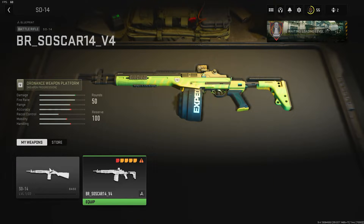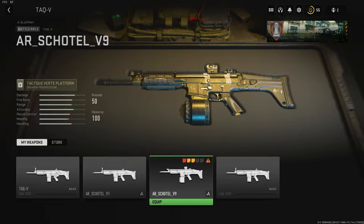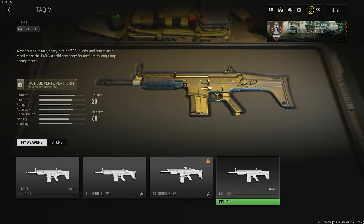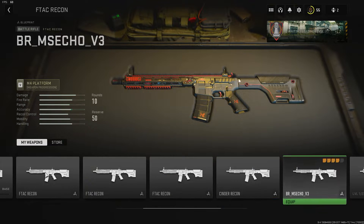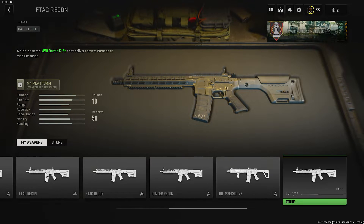TAQ-B14 — that is like a green one. I think that says like Expedition on the side. Attack V — that one might be from the campaign, this one as well. And then the last one doesn't work. F-Tac Recon — we have the Cinder one. Some sort of like Platinum type camo one. And then the last one also doesn't work.